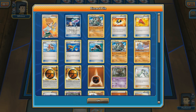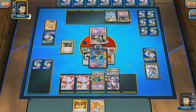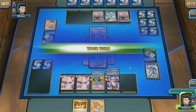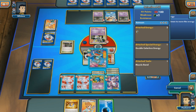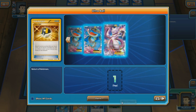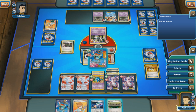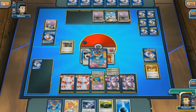My opponent uses Professor Juniper and look how many items get discarded: Ultra Ball, Bicycle, Super Rod, Roller Skates, Startling Megaphone, and a Hypnotoxic Laser — all things that would have made a big difference, but instead my opponent has to discard the entire hand. I attach another Water energy to prepare for a Grenade Hammer if I get another Water next turn. I Ultra Ball for Mewtwo and use Quaking Punch again for the knockout. It's really nice knowing your opponent is so limited in what they can play. This seems inevitable at this point.